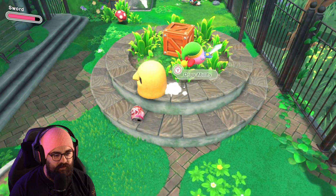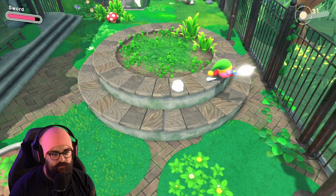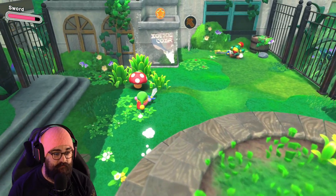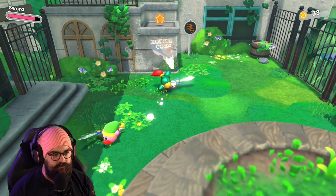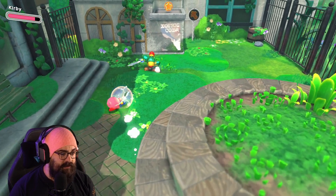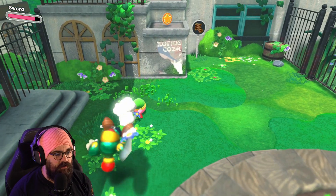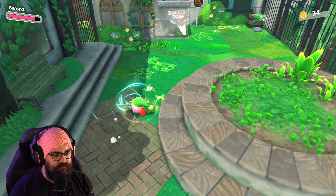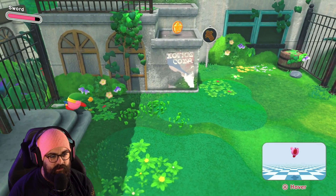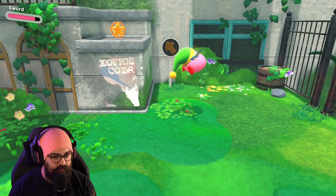Drop ability — why would I want to do that? What's that blue coin? I think the blue coin gives you more coins. I don't know what the coins do, but... can you suck it back? Oh, you just suck it up again. Oh, you can charge it up! So you hold it to charge attack. There's not really a penalty for that other than being vulnerable for that little bit of time. If you're in the air and you want to get down faster you just hit B again.